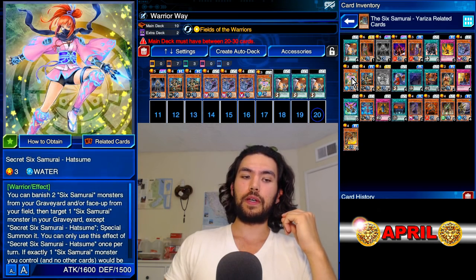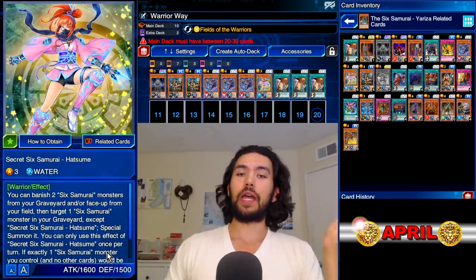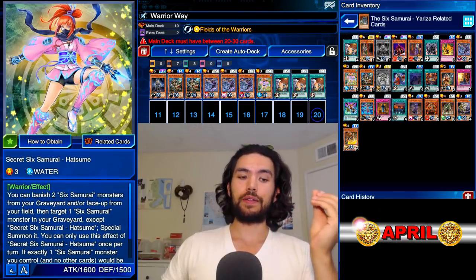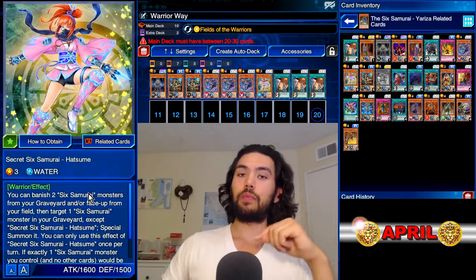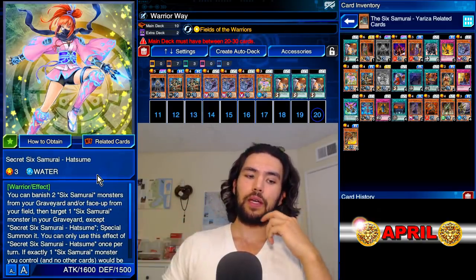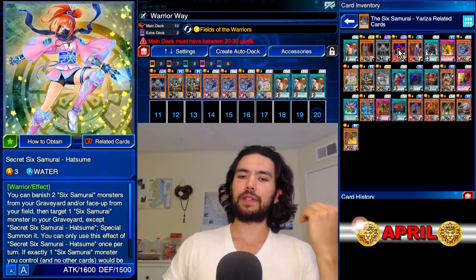Our last B Squad ninja is one Hatsume. She's really good but only if you already have a bunch of samurais in your deck, and her attack is not great. She's good for a clutch draw — you just need that one extra monster. You can banish two sams in the grave and then special summon another one from your graveyard. She does allow you to banish Six Samurais from your field, but then you can't get the effects of having multiple Six Sams, like all your multiple attacks.